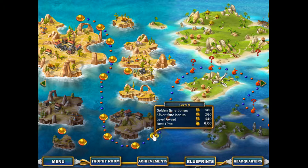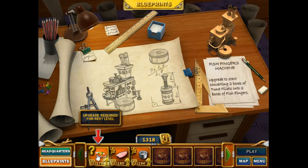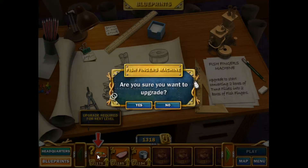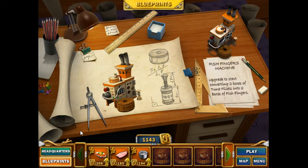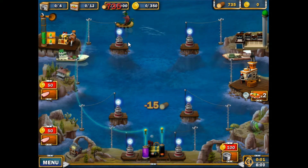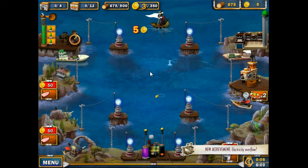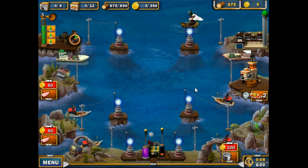What's up folks, Game and Josh here, another episode of You to Fishermen. Today we're in level 9. We need to upgrade our seafood fingers fish fingers machine — that's going to help us get through the next level. Level 9 requires four fish, 12 fish fingers, 900 wood, and 350 gold. We've got six minutes to get it done.